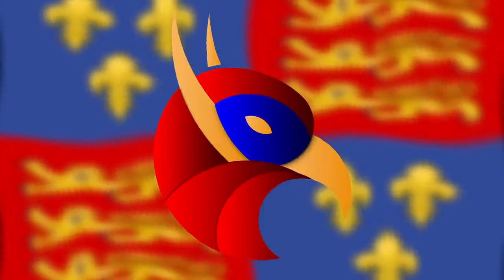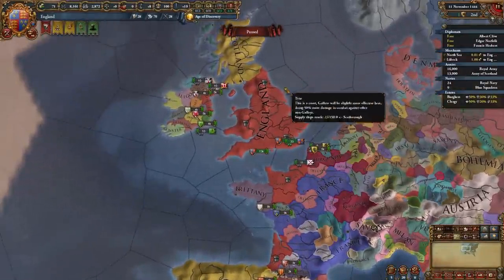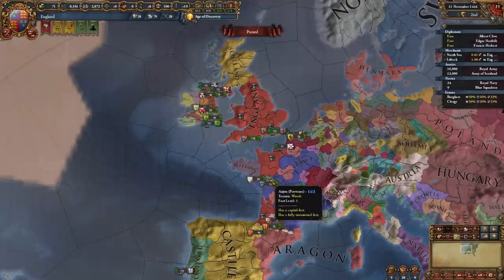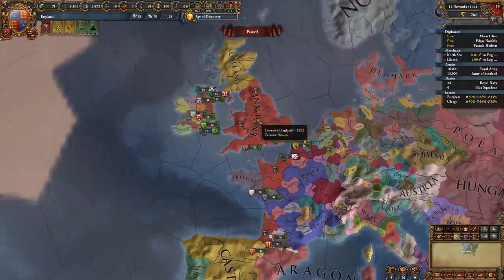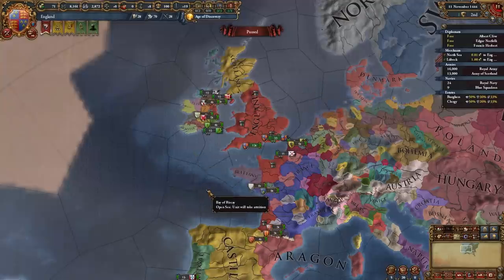Welcome to today's video — a guide for England in EU4 1.32 Origins. England is located in Western Europe in the British Isles, with territorial holdings in mainland Europe as well. Lots of new players are deterred from playing England, even though it is one of the most powerful nations, because of the Hundred Years' War versus France. By using this guide, you'll be dominating France in the first war, PUing them, getting Scotland, Ireland, and expanding however you want.